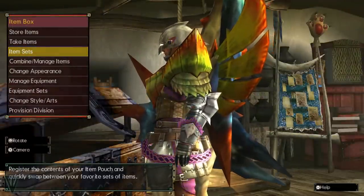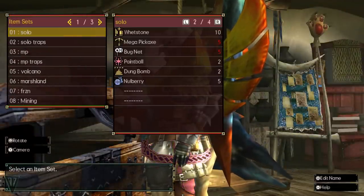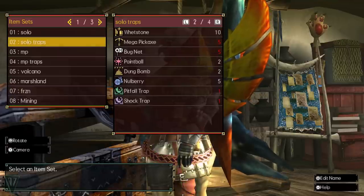When preparing for a quest, it's a great idea to register your item sets and make multiple for different occasions. This will save you tons of time — just pay attention if you run out of an item.